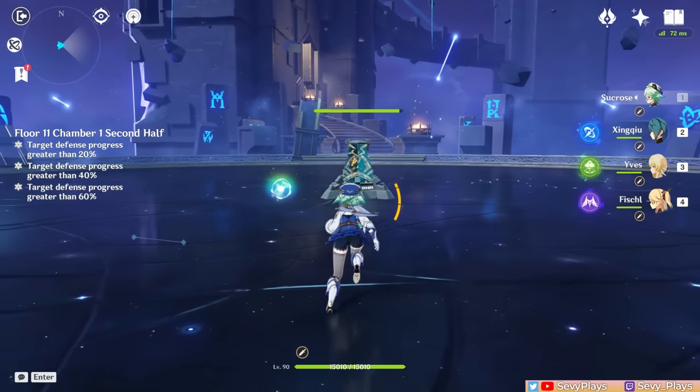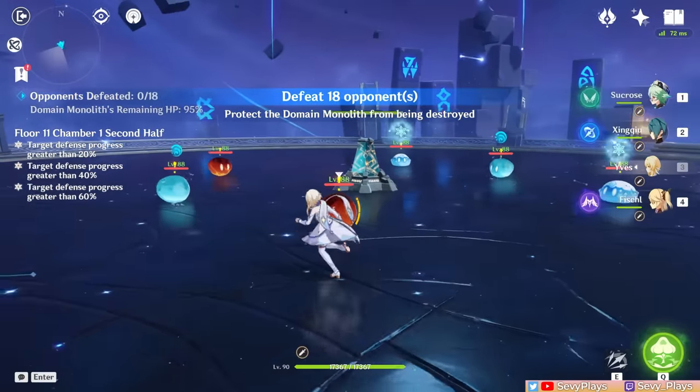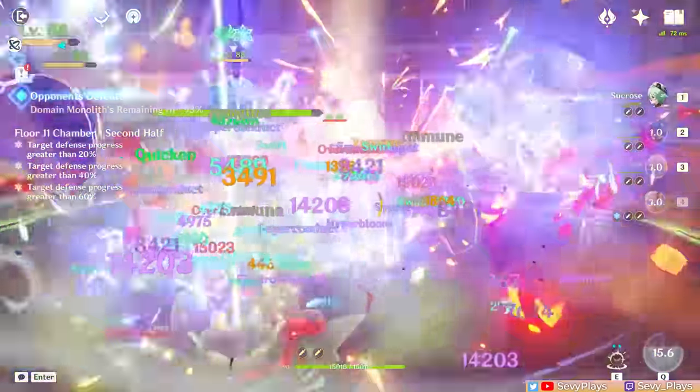The second half spawns small slimes. There's a lot of them, but they're not much of a threat, and are easy to kill with AoE damage. Bringing an Anemo crowd controller can especially help you cheese this part by swirling them against each other. But as long as your team has sufficient AoE, they can finish the numerous slimes off quite easily.